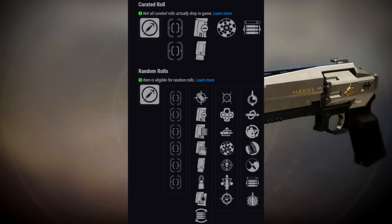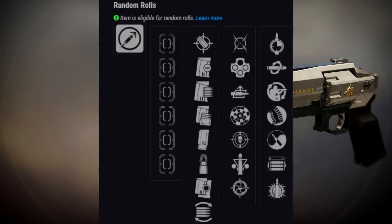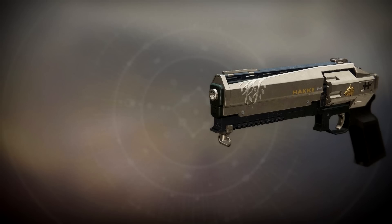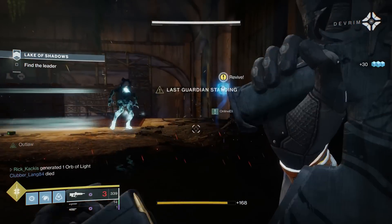The Duke Mark 44 beats it in range, stability, handling, and reload speed — Cramyl's Dagger only has slightly better aim assist and recoil direction. For the curated roll you get mega range with Rangefinder and Opening Shot. For PvP you can find solid rolls with Outlaw, Snapshot Sights, or Kill Clip — this archetype can two-tap people with Kill Clip. For PvE, Zen Moment helps the stability, Kill Clip is great, and Triple Tap matters when each round is so powerful. Good for fans of the archetype, but not a meta-changer.